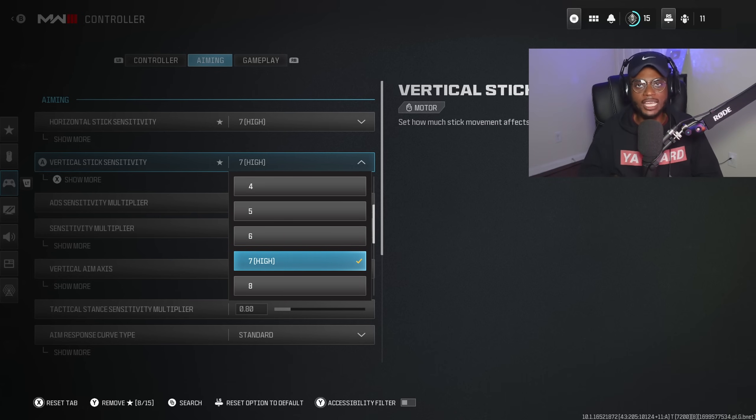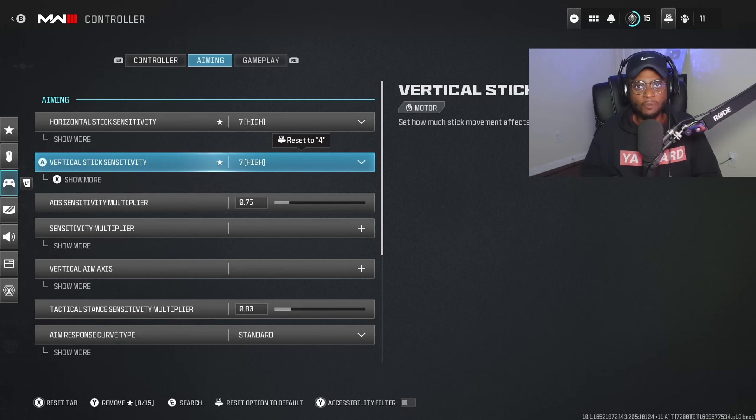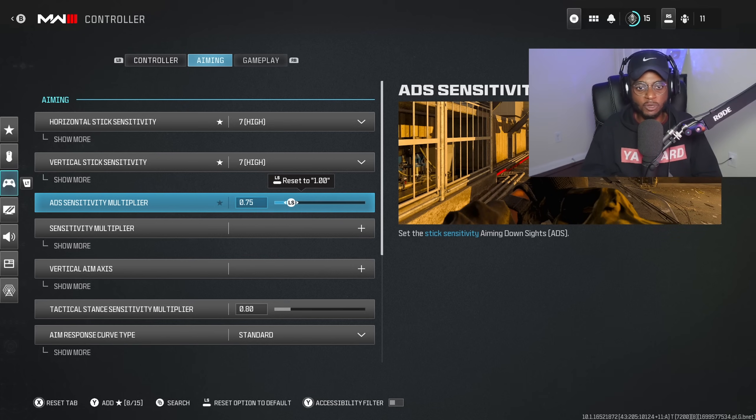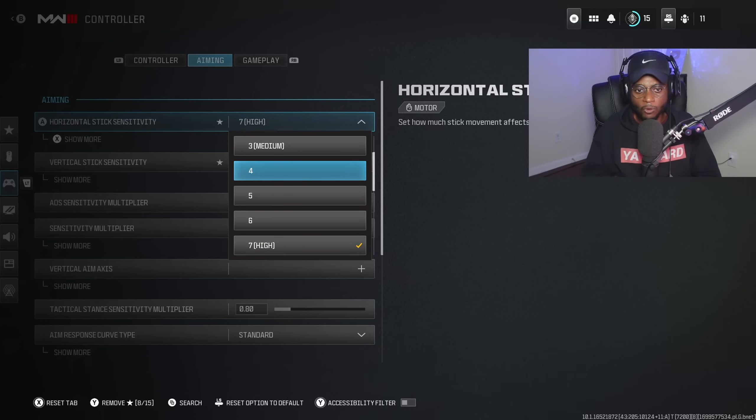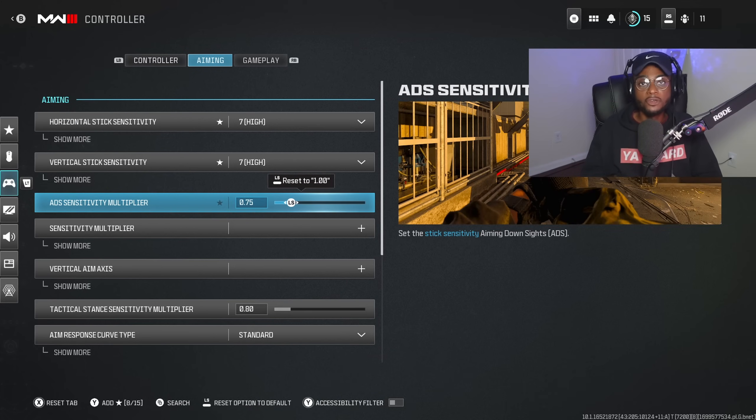Seven sensitivity feels amazing on this game — it lets you turn on players while still maneuvering around the map freely. If you're still struggling with long range engagements, the four-to-six window is best for beginner players. But if you've been improving your aim and accuracy, seven is going to feel incredible. To help at longer ranges, I've reduced the ADS multiplier sensitivity from one to 0.75. Four to six is still the ideal window for improving aim accuracy, and having ADS set to 0.75 is incredible at any sensitivity.